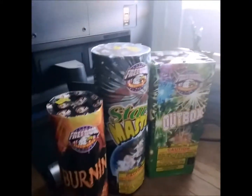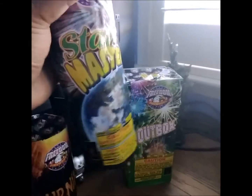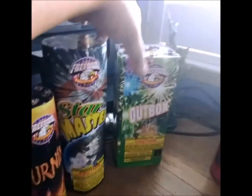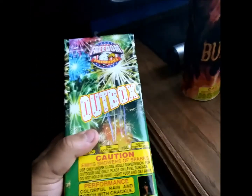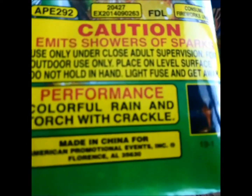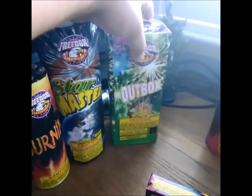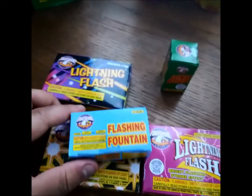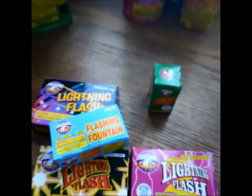And these are your show stoppers — these are the good ones. Burning, great fountain. Star Master is pretty good. And this outbox — it is heavy, so the effects might not be great. Color rain with torch and crack, not bad, but it's heavy. So this one will probably be your best; it's the heaviest fountain in the assortment. And that's half of the pieces in your assortment.